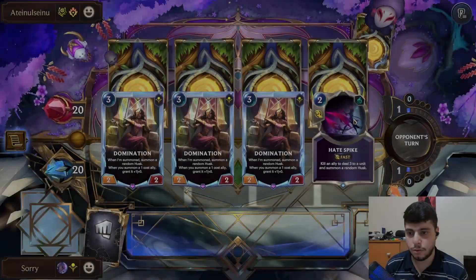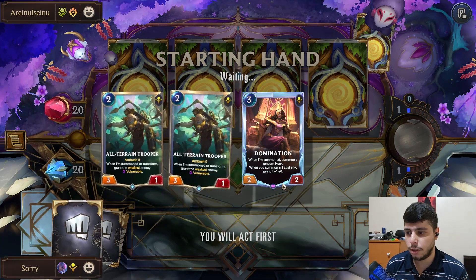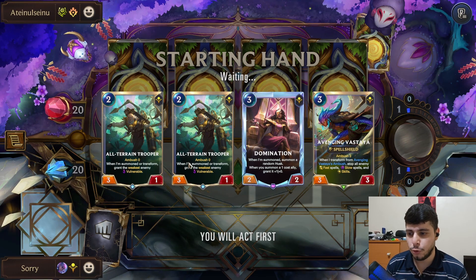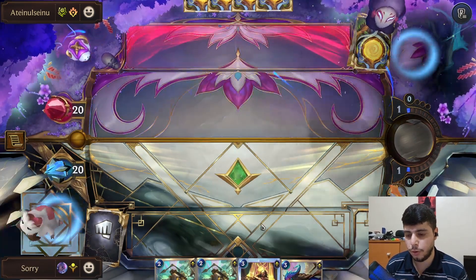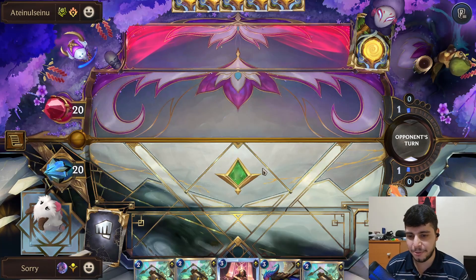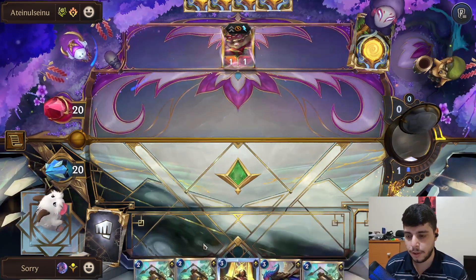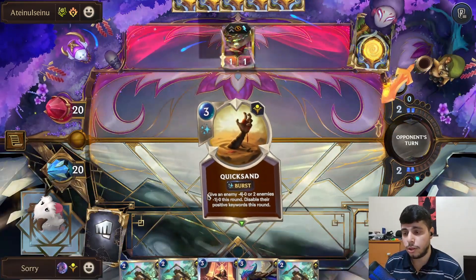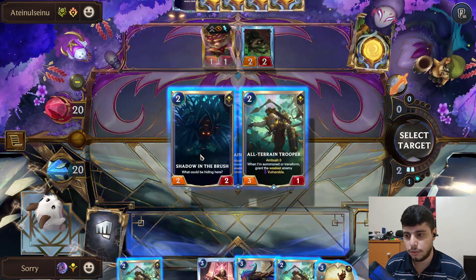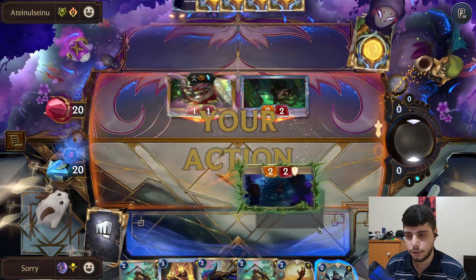We're against Teemo/Corina — could be a difficult matchup. I'll only keep one Domination and look for good units, which we didn't find. We need something like Evelyn or Nidalee for early pressure. This is really good so we can maybe pull and kill Teemo. We don't need three copies though. Maybe they don't have Teemo early and we can do something. Looks like a Teemo — not happy with that but it's still doable. Just take the hit here.